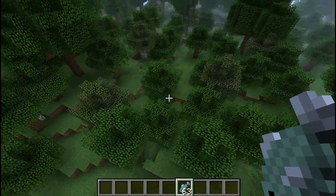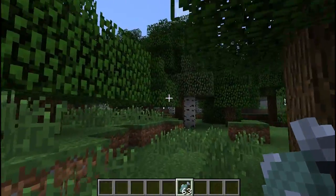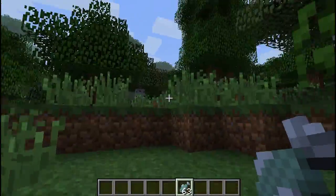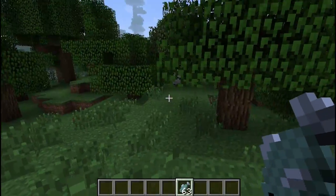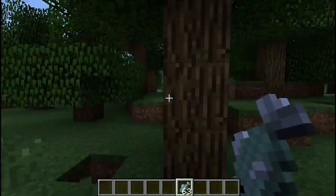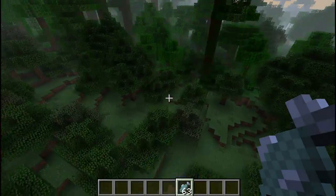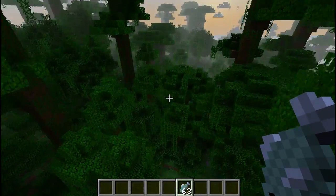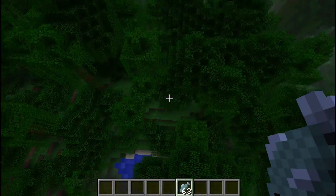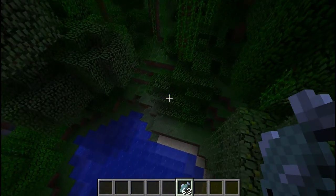This is the new mob in the jungle biome — it's an ocelot, and if you're lucky enough and you catch one of these little guys, it becomes a kitty cat. Where are you, cat? Don't leave me kitty cat, I have fish. I don't know where you are — aren't you supposed to teleport like dogs? Or did I keep you sitting down and now I've lost you forever?